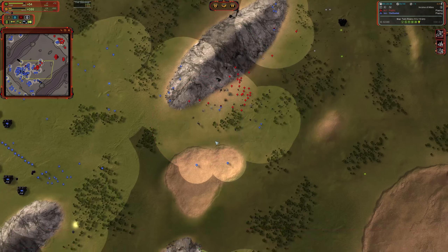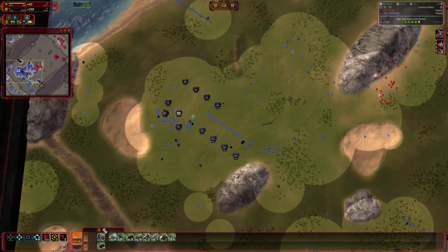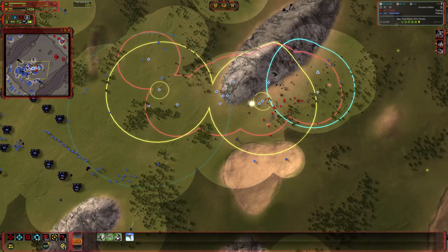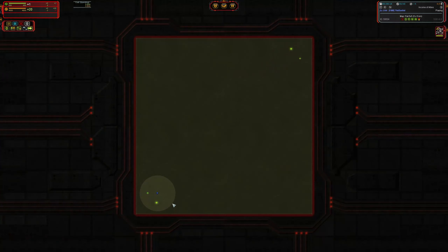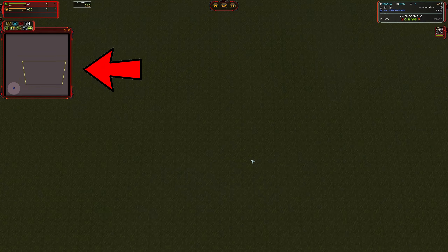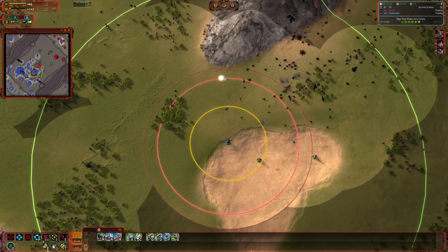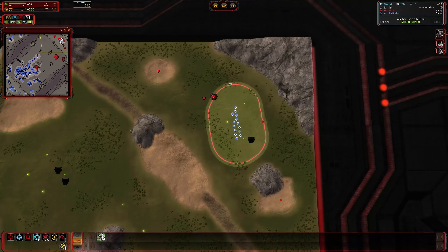Other mods worth noting that I don't have enabled: Advanced Target Priorities lets you change what your units prioritize first — helpful if you're dropping engineers and want them to target power, or if your mobile artillery should target power before mass. I'm personally just too lazy to set it up. No Shake eliminates camera shake, and Mini Map Zoom disables the mini map when zooming out so you can see the entire screen. I see those enabled a lot — let me know what mods you use down in the comments.